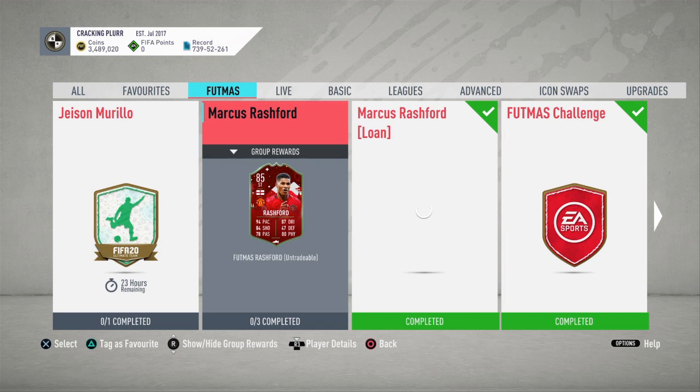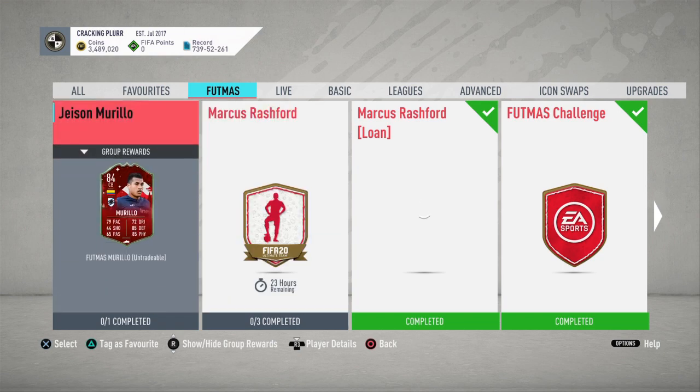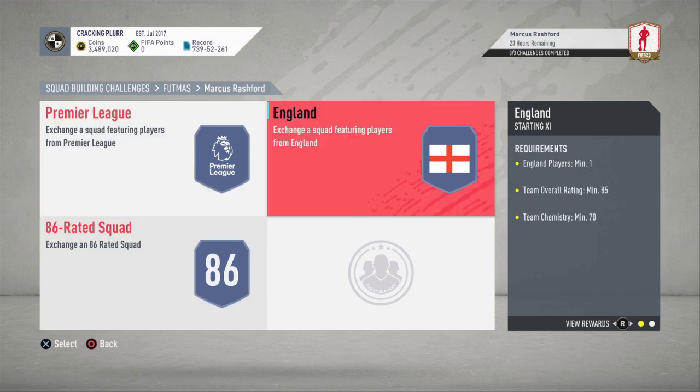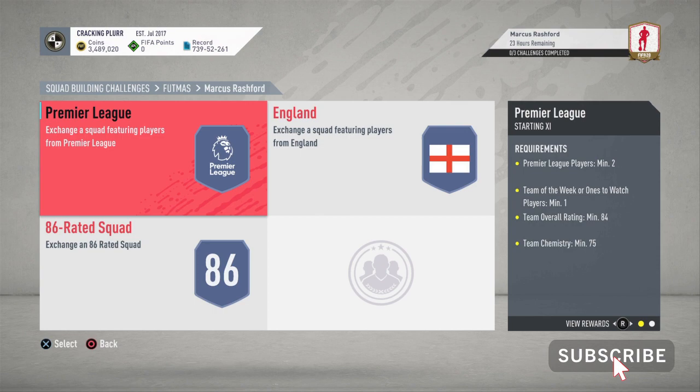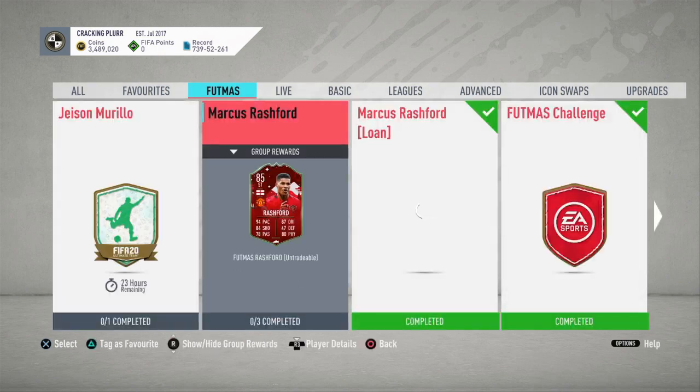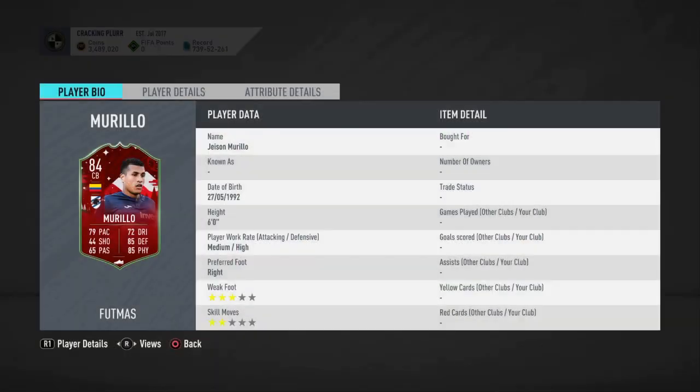Welcome back to another video. EA just released Marcus Rashford and Murillo, but this Marcus Rashford card is way overpriced in my opinion. You need to trade in an 86-rated squad, an 85-rated squad, and an 84-rated squad with a Team of the Week player, and that's going to cost about 300k to complete him. In my opinion, it's just not worth it.